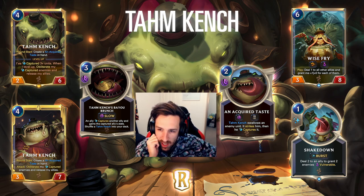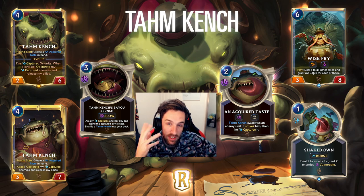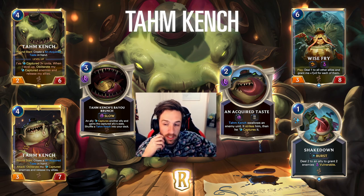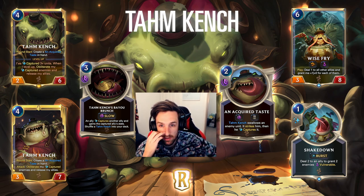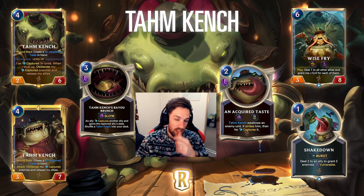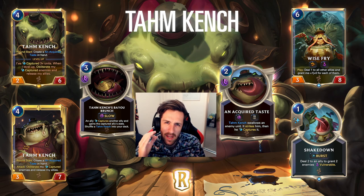When you play the Acquired Taste, Tahm Kench will get striked by the enemy he tries to eat. If you're trying to eat something obviously bigger than Tahm Kench's current HP, it's going to kill him. So your opponent has some interaction there - they could play a buff in response and then strike Tahm Kench, most likely leading to a kill. Obviously if Tahm Kench is dead, you won't be capturing it.